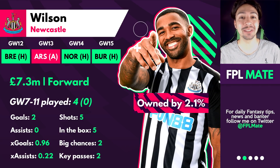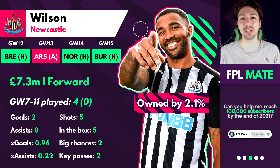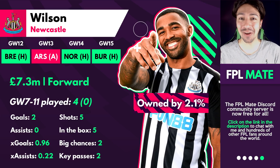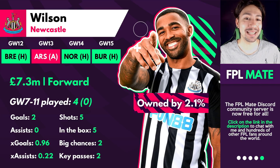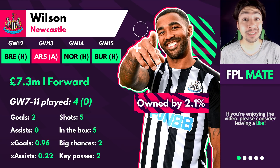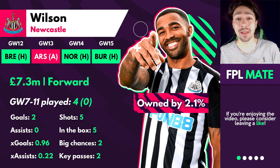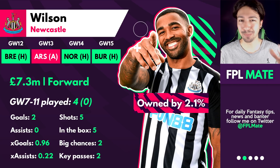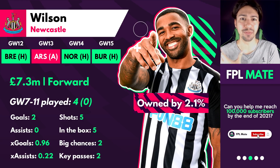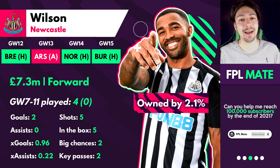Eddie Howe, the new Newcastle manager, absolutely loves Wilson — he worked with him at Bournemouth. Wilson's already got four goals in his seven appearances for Newcastle this season. He doesn't take a lot of shots but he is very clinical. It is pretty difficult to find forwards in FPL that are scoring goals right now, so maybe Callum Wilson is the answer. Newcastle have Brentford next, who have been slipping defensively recently, then Norwich in game week 14 and Burnley in game week 15 — now would be a really good chance to go for Wilson.